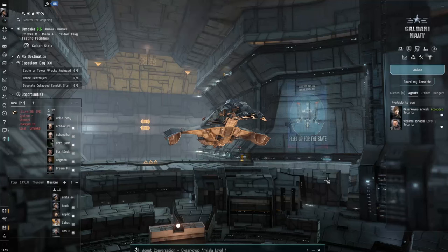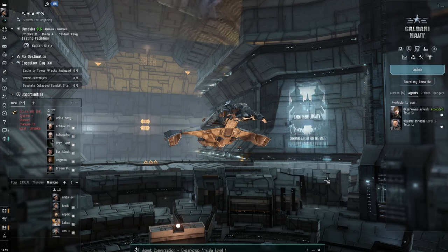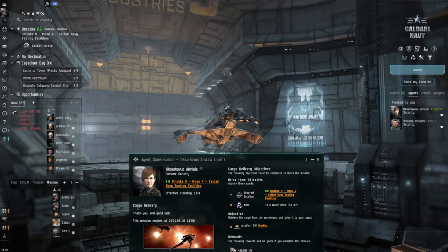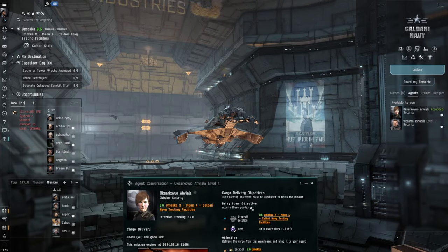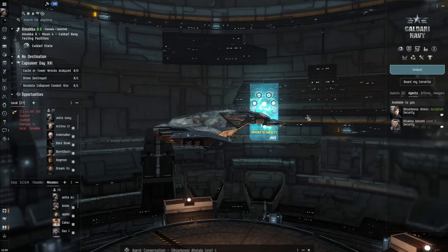I hope we're all having a lovely Friday. We're going to look at a mission I've already picked out - it's just a cargo delivery one. So we're going to try this one first. It shouldn't take long in the Gila, but we'll see what else she can offer after we've done this one.